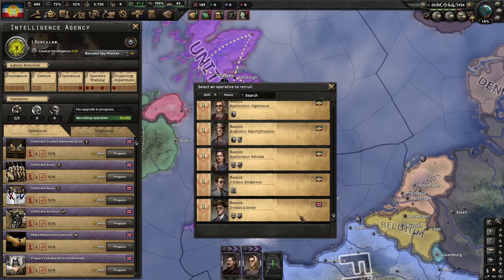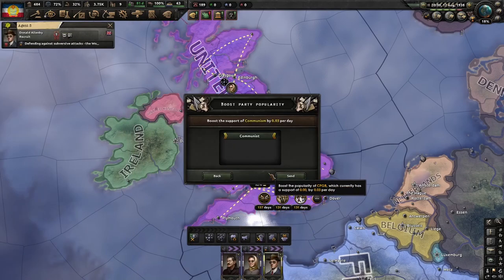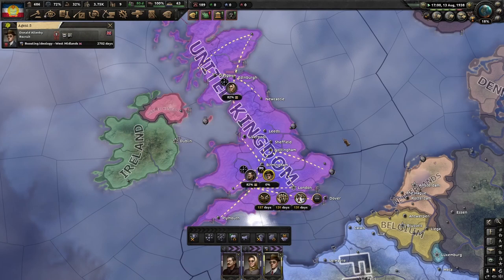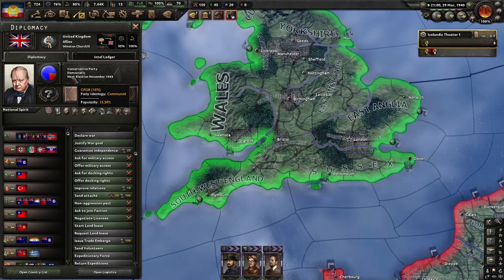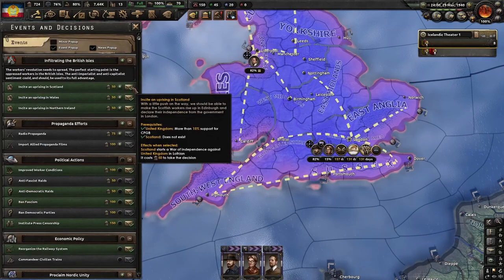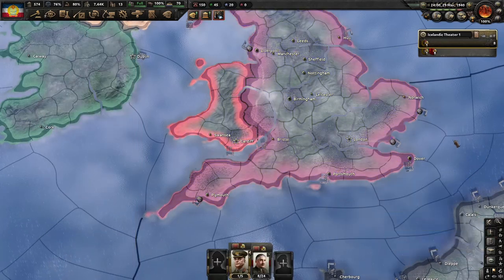Now we have our third operative, and we boost ideology like this. And we have 15%. So we can just click the decisions — bop bop bop — and it is done.